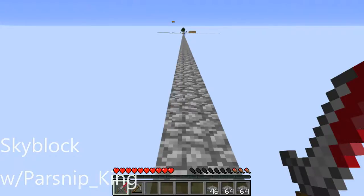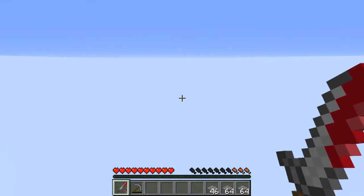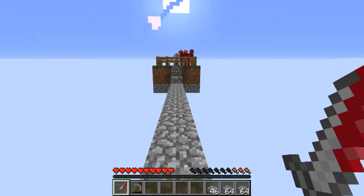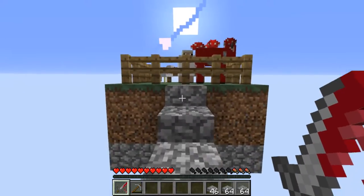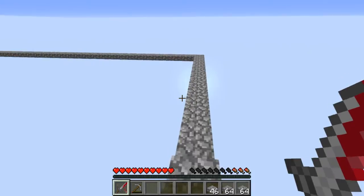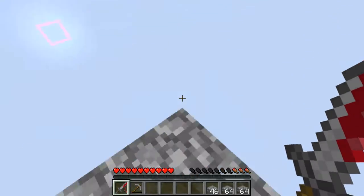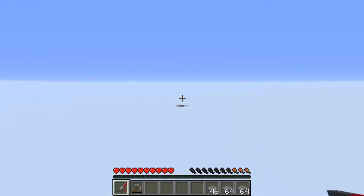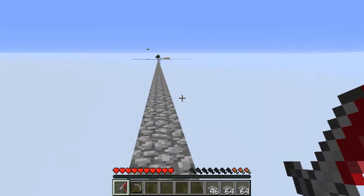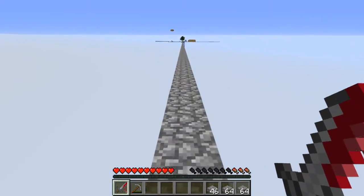Hey, what's up guys, welcome back to another episode of Skyblock. So off camera I got all the way to this island — the animal island. There's a mushroom here, a sheep and two chickens. Even though they only needed to give us one chicken, because then we could have made eggs. According to Parsnip King there's land that way because the map maker didn't bother making the whole map void — but we're not going to go there.